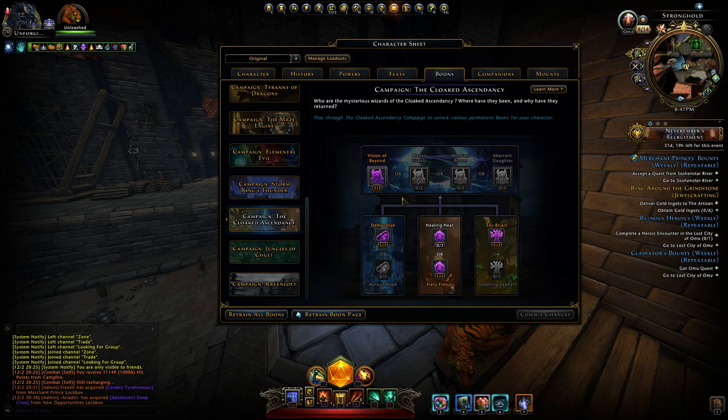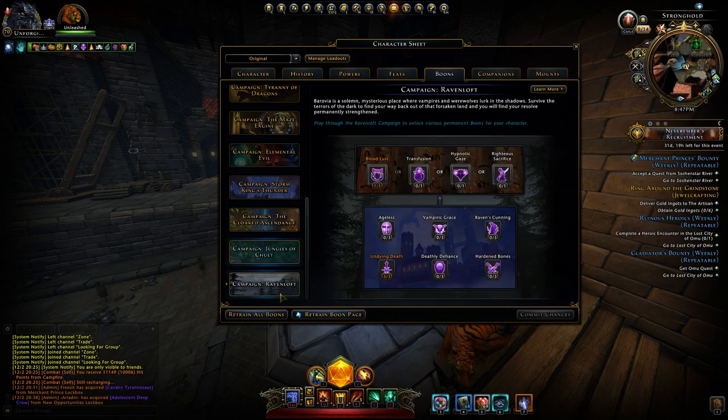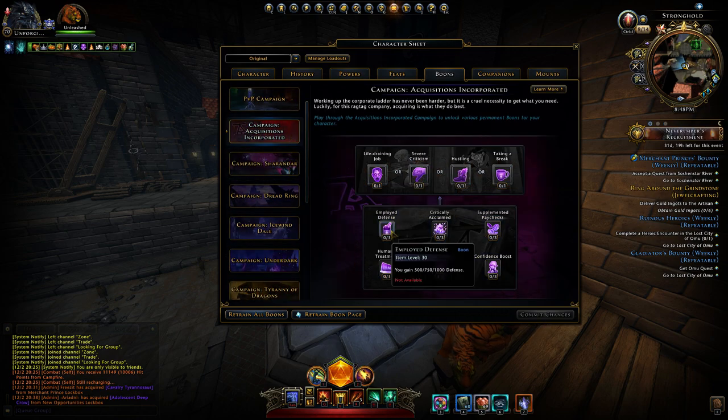One of you asked me to go deep inside into the boons. It's usually just like this — 2000 hit points and some lifesteal. And then maybe Crit Severity, Demoralize, Vision of Doom — I mean, I can't comment on every boon individually. Mostly they're offensive. Jungles of Chult — where I can, I get more power as much as I can. Halls of Power, some hit points. Ravenloft of course — Undying, Undead versus Undead, there's a lot of Undeads. Bloodlust, stuff like that. I don't have any Acquisitions Incorporated boons yet, but it's gonna be Confidence Boost with 1000 power and maybe Severe Criticism.